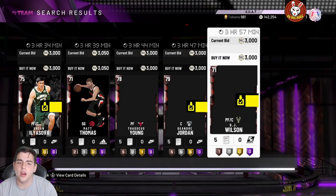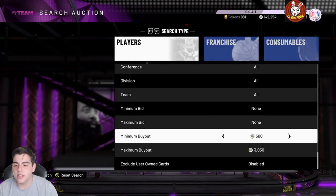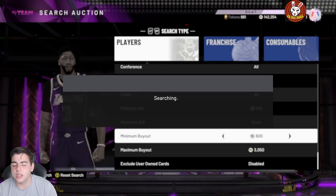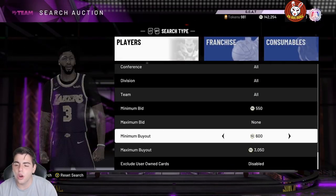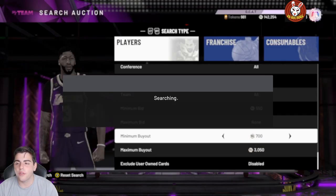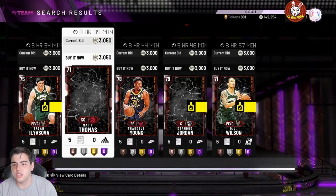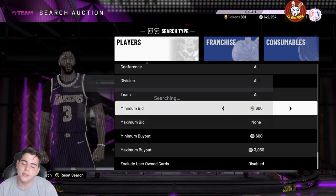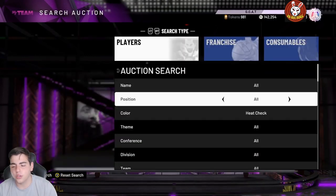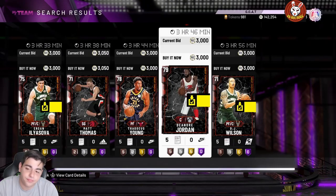Heat Check filter — nobody has Heat Check cards. They're super rare, going for 3,000 MT a piece. If you have 100 of those cards at 3,000 MT each, that's 300K MT — literally five or six collections worth. If you snipe one out for 2,000 MT, you're making profit. The Heat Check filter is definitely a solid method, and you can set your maximum bid pretty high too.